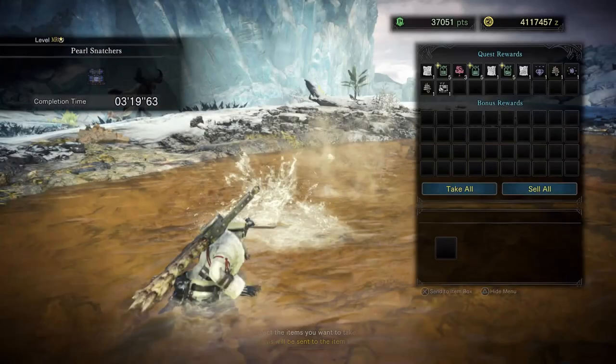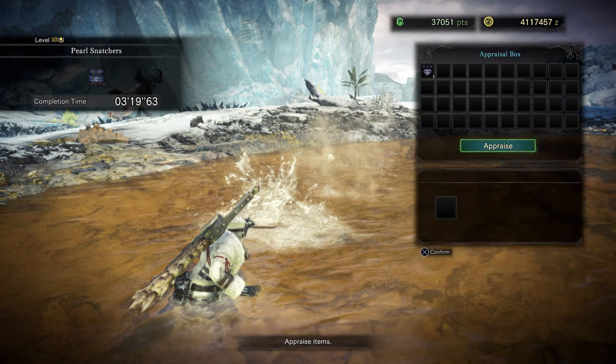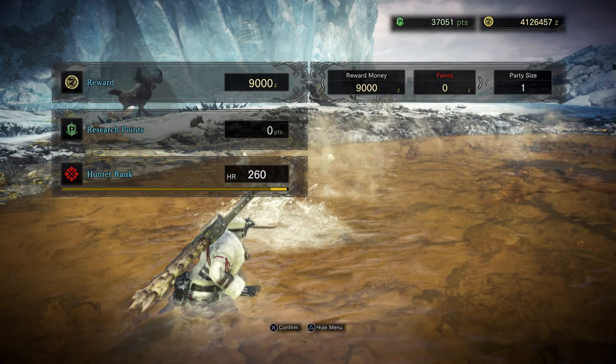Now we're going to look at the quest complete tally. There's the pearl spring ticket — we need exactly three of them and we got three. So that step is now done. We also got a thick bone, which is good, and there's a gem right there. Thick bones are from bone piles and are real easy to find — just use my bone pile guide for that.